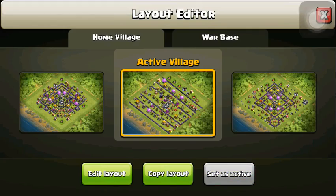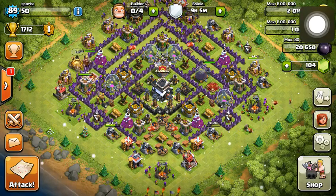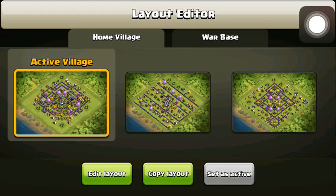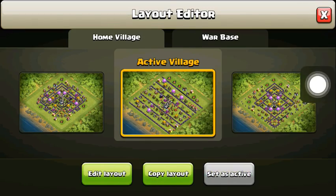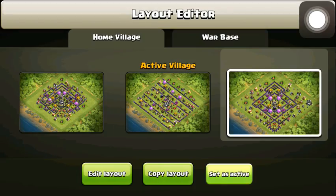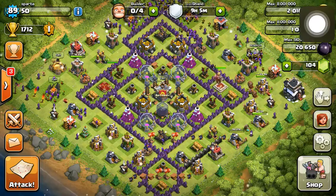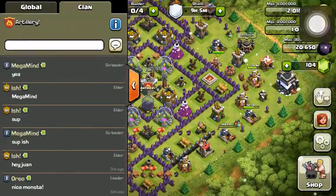With the new update, you can just switch these bases quickly around however you want. So this would be my trophy pushing base, this one would be our fun base, and this could be our farming base — also good for getting trees on the outside, since we're protecting the loot in the middle and our Town Hall is on the outside.